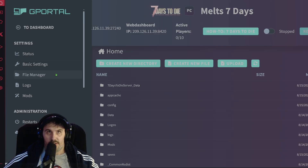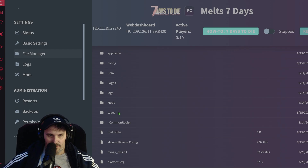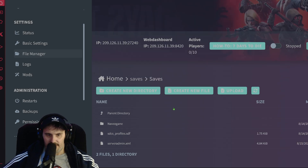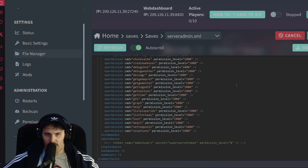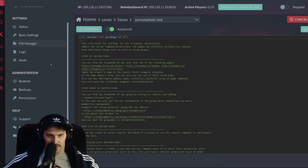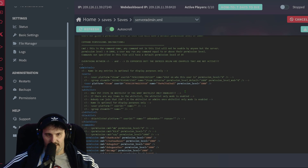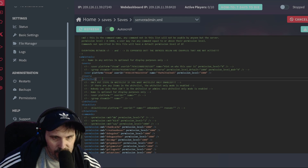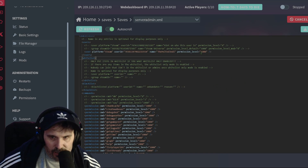You copy that, then go to your server and on the left find the File Manager. Find 'Saves,' double-click to open it, then 'Saves' again, and you'll see serveradmin.xml. Double-click that to edit it. Down in the file there will be a commented-out section — everything in green with an exclamation point and dashes in front. You remove that to activate the entry, then pop in your Steam ID, give it a name and a permission level.